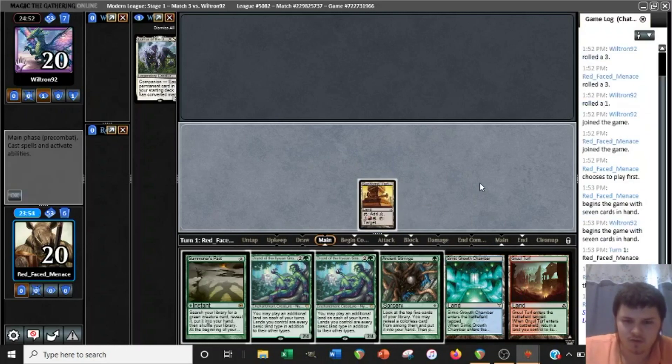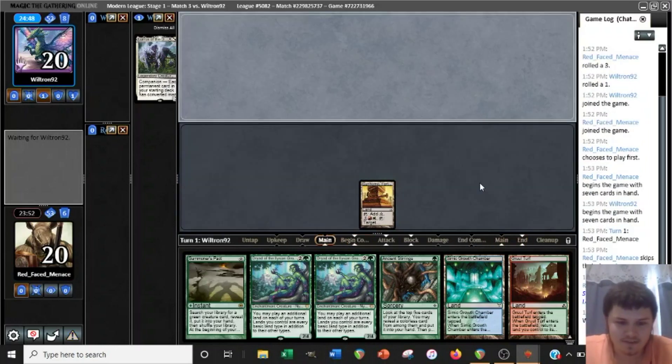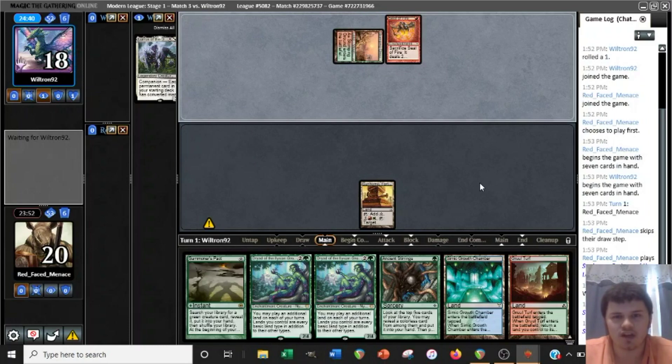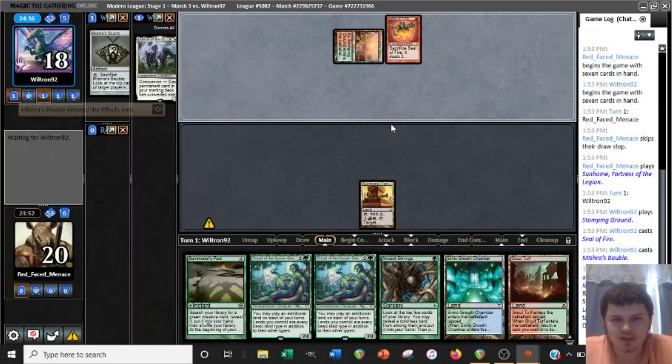We'll just lead on our only non-bounce land — seems like a good course of action. We see Stomping Ground. That's interesting. This makes me think this is probably Jund, because the burn versions don't usually splash green.